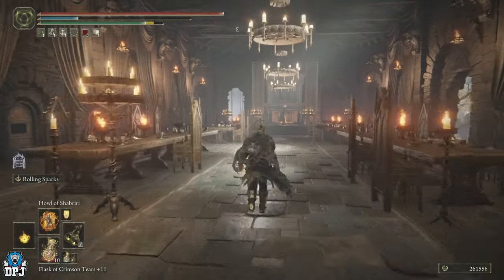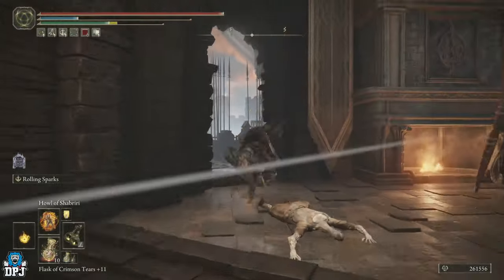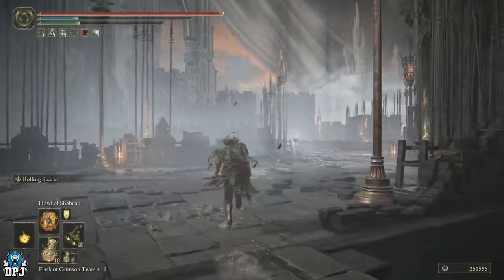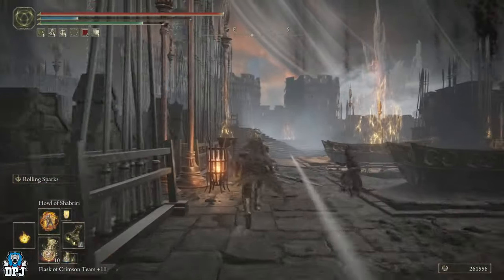Run for here, dodge, go left at the door, dodge again. Now you want to run straight down this path. A guy is going to jump out on your right — ignore him.